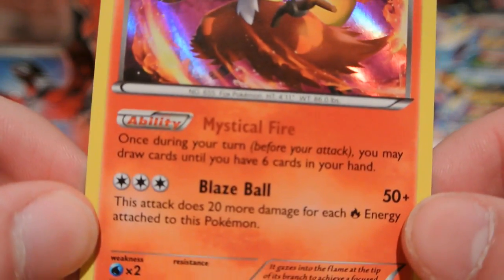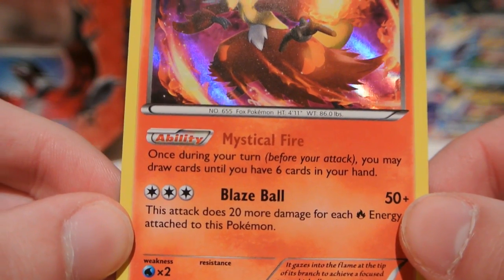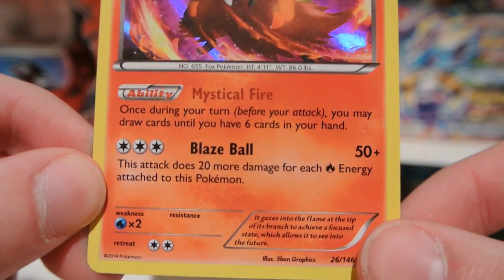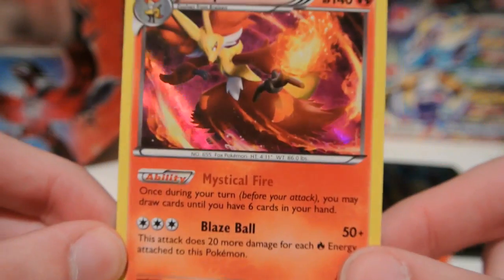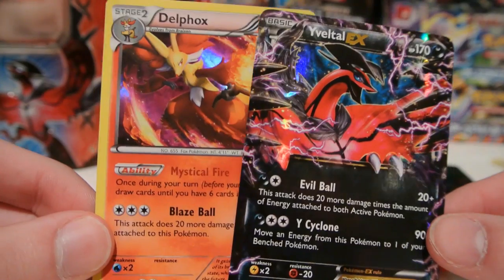It has that great ability that lets you draw cards until you have six in your hand once per turn. And then Blaze Ball is kind of like Keldeo EX's Secret Sword attack, but with Fire Energy. So very glad to get this holo — and of course, pick up another one of these promo Eveltal EXs.